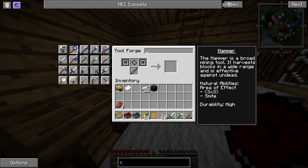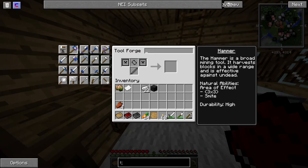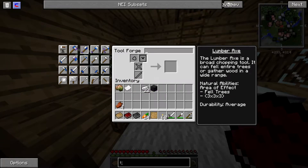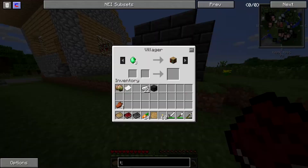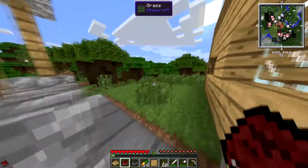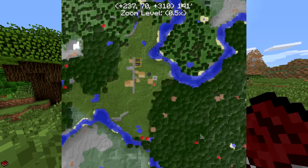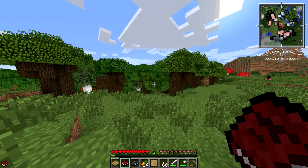The tools I'm going to make first are the hammer and the long sword, and maybe the lumber axe later on. I'm going to be clearing out most of this forest — you can see on the map there's a lot of trees and forest to explore, so I'm gonna clear that out.